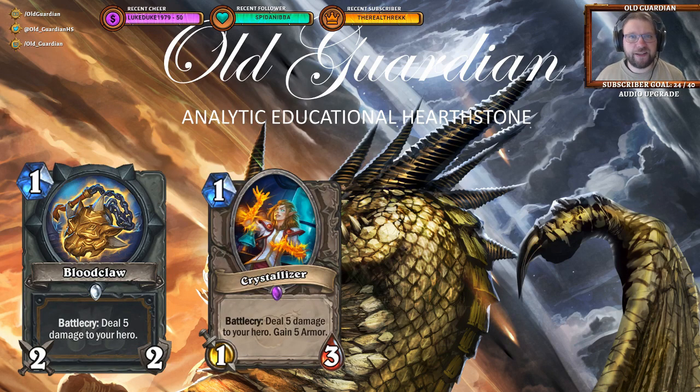Keeping up with the Healadin and self-damage theme, Paladin is getting a new weapon: Blood Claw, a 1-mana 2/2 weapon with a battlecry to deal 5 damage to your hero. That enables you to then heal, and you can get stuff like Divine Shields back on a Glass Knight. But there is actually already a card in the game that does similar things but better — the Crystalizer, a 1-mana 1/3 with a battlecry to deal 5 damage but gain 5 armor instead. 5 damage to your face on turn 1, even in a Healadin deck, is a lot.